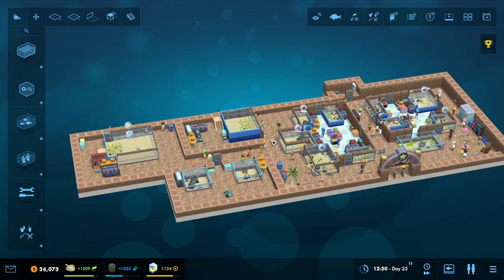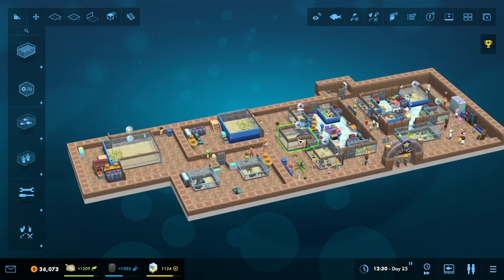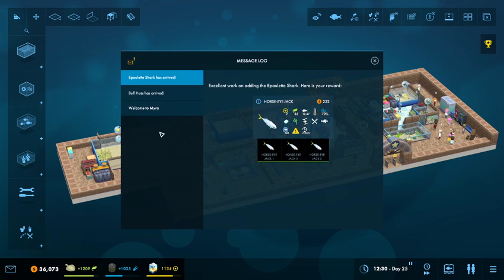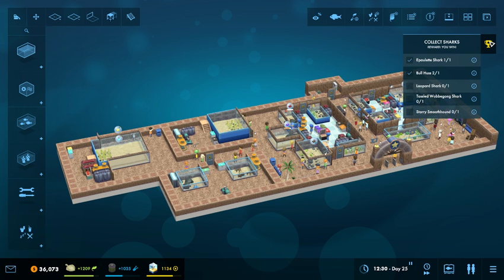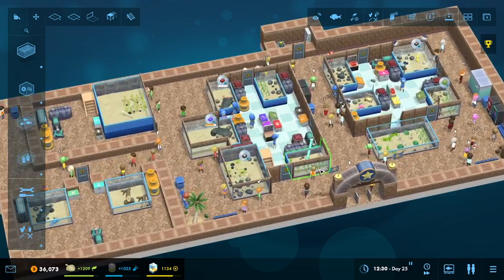Ladies and gentlemen, welcome back to Megaquarium. I am General Ming, and today we are here in Mira. We're getting some sharks going on. We've got three left to do, and we'll be done with this particular level.